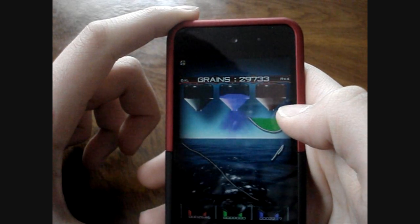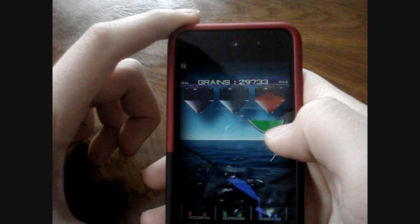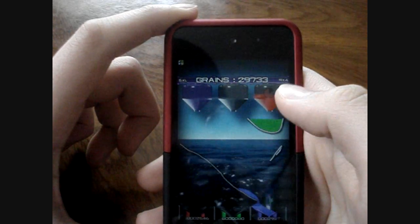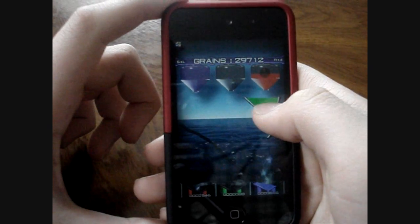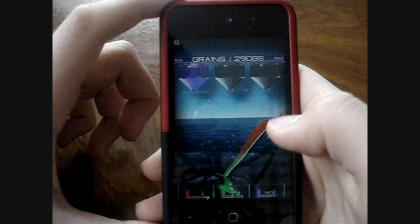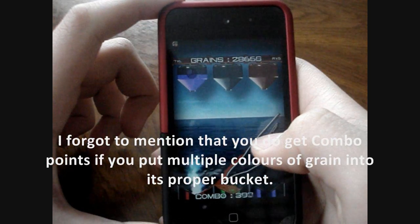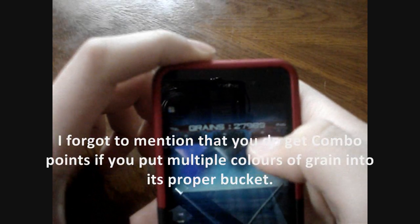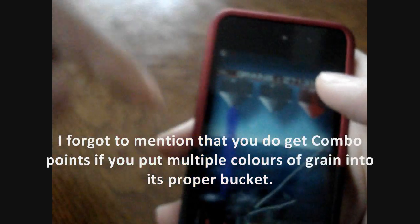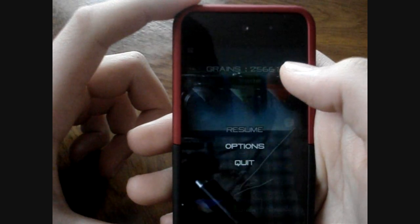Make sure you time everything right. Once I throw out three lines, the last line starts to blink, which means it's gonna disappear if you draw another line. It's already getting a bit more difficult, but I'll show you what happens when you put the wrong colored grain into the wrong bucket. As you can see, the grain score at the top goes down, indicating that you're putting the wrong grains into the wrong buckets. Once that hits zero, it's game over.